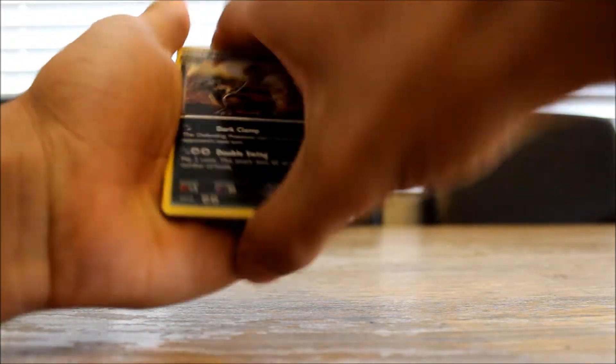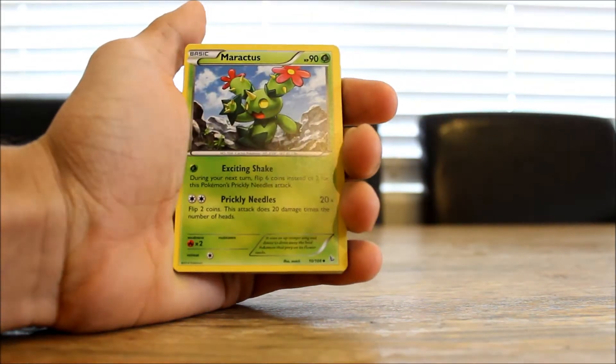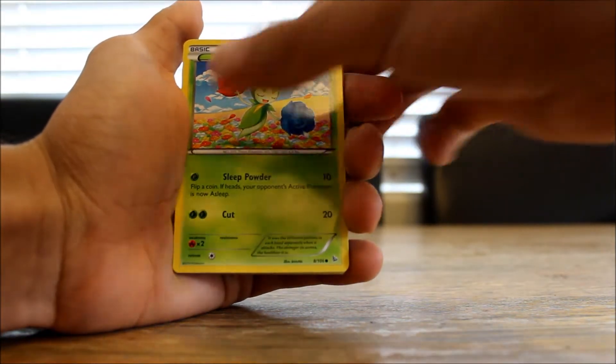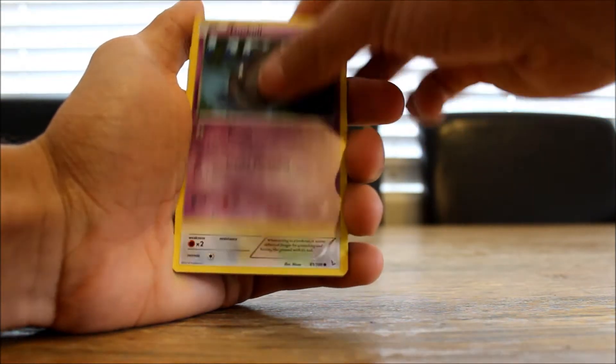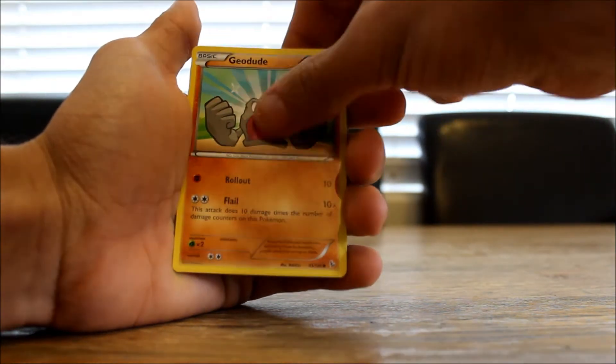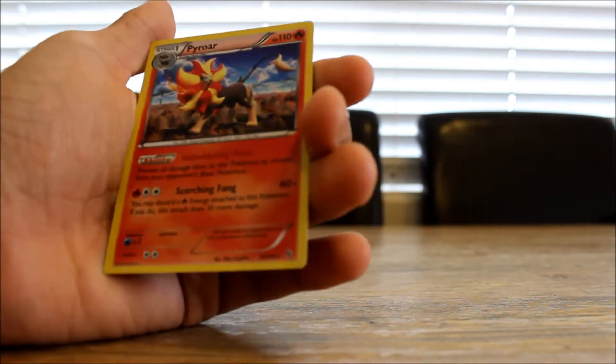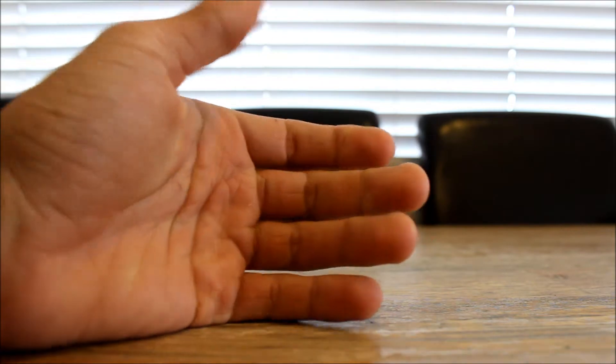We've only got two more packs to go — hopefully we can pull something amazing like an EX, just to make all these worthwhile. We haven't pulled an EX for a few packs yet. Pack four gives us a Croconaw, a Furfrou, a Maractus, a Roselia, a Duskull, a Chandelure, a Feebas, a Geodude, a reverse holo Luxio, and a holo Pyroar — which is actually quite a nice pull, so we'll put that to the side.